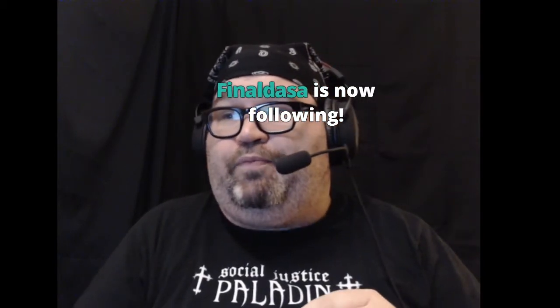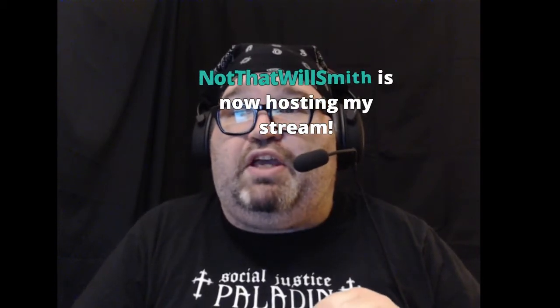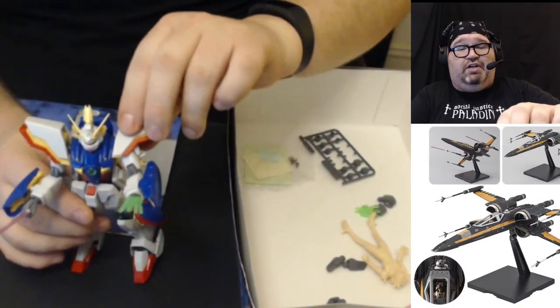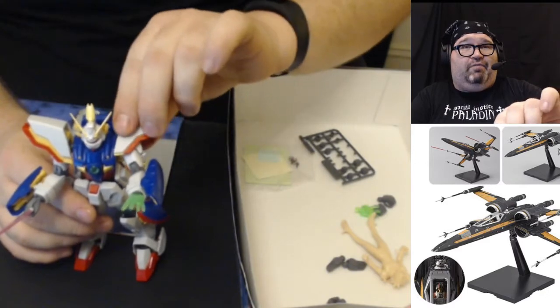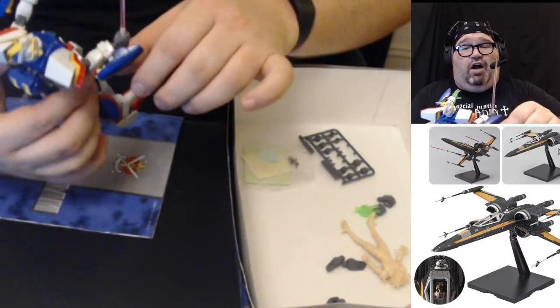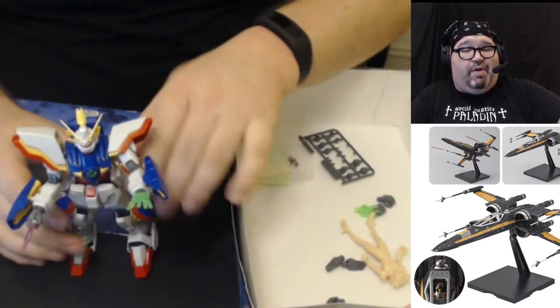Final Dasa, thank you for the follow. And not-that-Will-Smith, thank you for the auto host. So, this is the Shining Gundam from G Gundam. We were just finishing up on Thursday the Master Gundam, so we now have our Shining Gundam — this is the first kit I built for Build with Bear Workshop. It had screws in it, I was very unhappy, but we made it work.